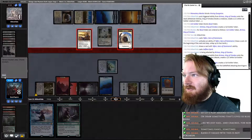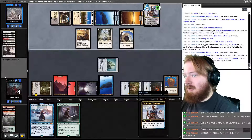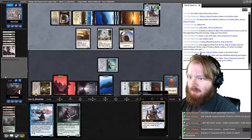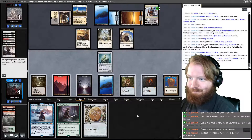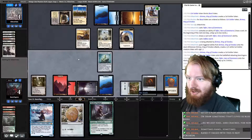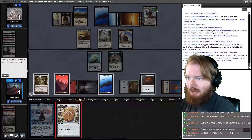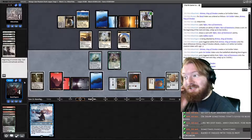They have a Vigilance token. We have a Firebolt in the deck but it's pretty deep. They untap two lands. We untap, draw Signet — that's not good. Play Tracker, play Signet, and we gotta pass the turn.